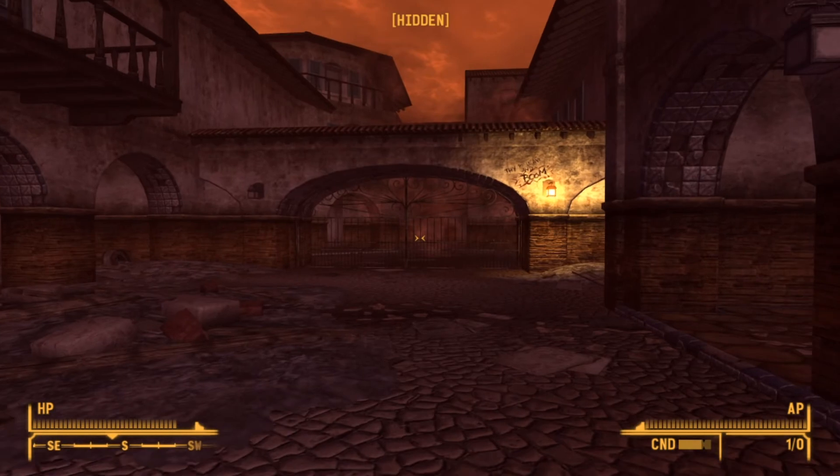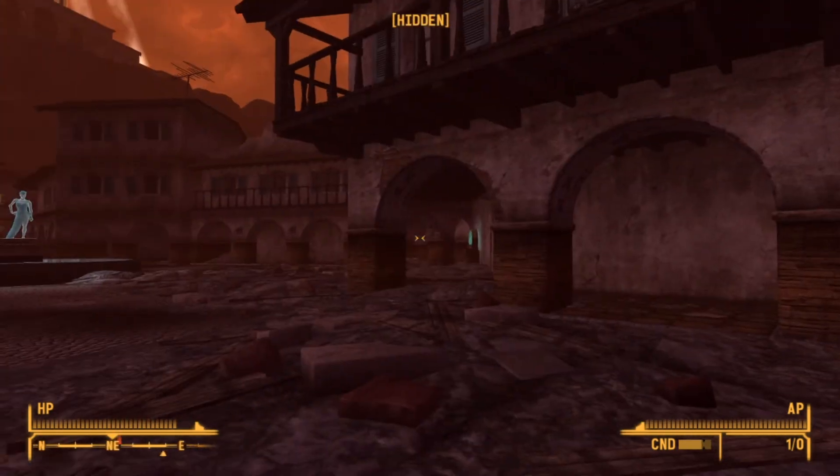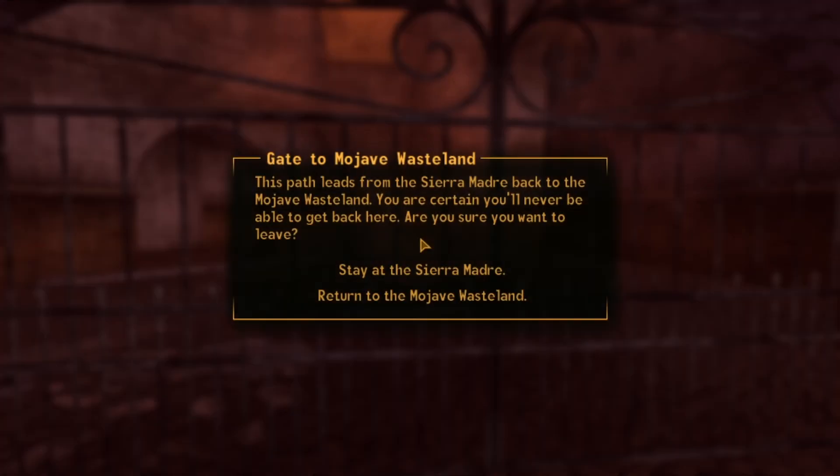I'm pretty happy with that. Can I just leave the Sierra Madre right now? Is that how this works? I don't know where Christine is though — I don't really have any objectives here. The path leads — yeah okay. You're certain you'll never be able to come back. Oh — I wanted all that gold! There's no way I could carry it, but it was worth so many caps, all that gold. I wish I'd taken at least one gold block — I didn't know I couldn't return. That's a shame, but fine — we will return to the Mojave. Nice.